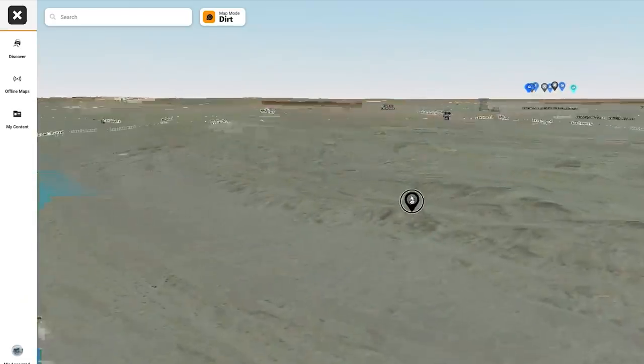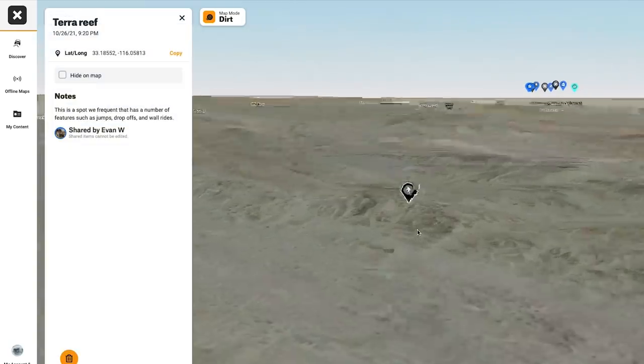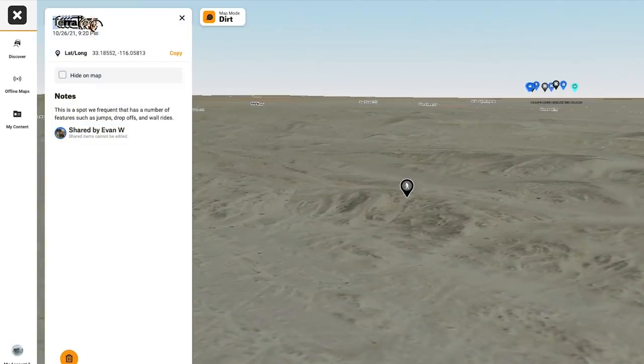So we just got to this spot. This spot means a lot to us. This is kind of like the Terra crew spot where most of us come. I'll kind of point out some sections. Evan's going to actually try to set the spot on a waypoint on the app so you guys can find it. Cruise out here and explore it yourselves.